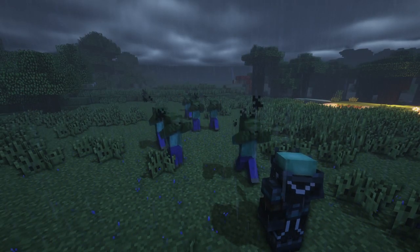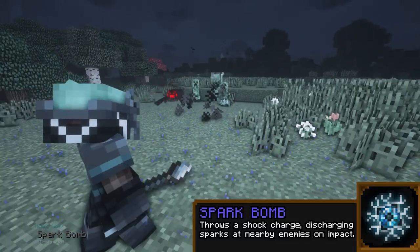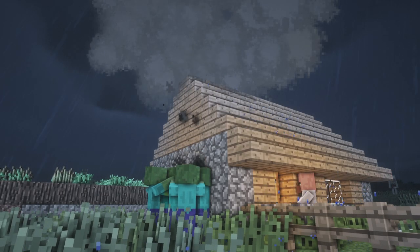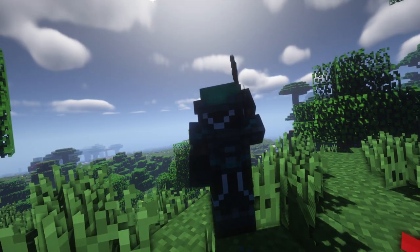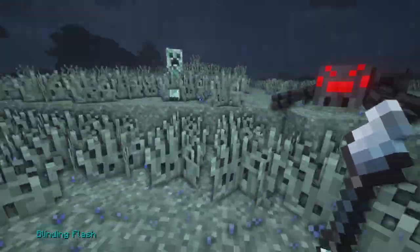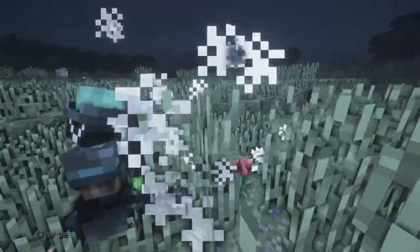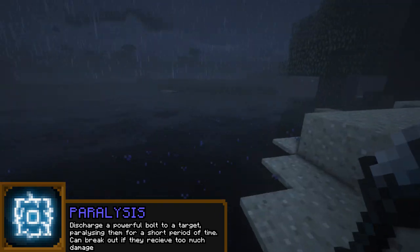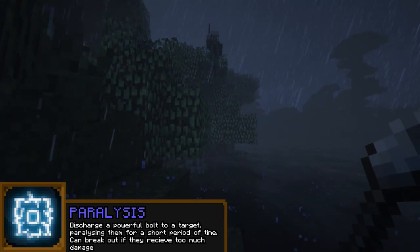Storm mages can harness lightning's conductive properties to perform an array of chain attacks. Throw a Spark Bomb to shock nearby enemies with a strike of lightning, or call upon a miniature storm cloud to shock anything that lays below it. Storm mages can also seek the additional powers of storms — cast a quick blinding flash to stun mobs temporarily, concentrate the pure force of the storm to charge into a line of enemies, or for desperate last measures, shock a target to the point of paralysis to buy needed time to escape or deal a powerful finishing blow.